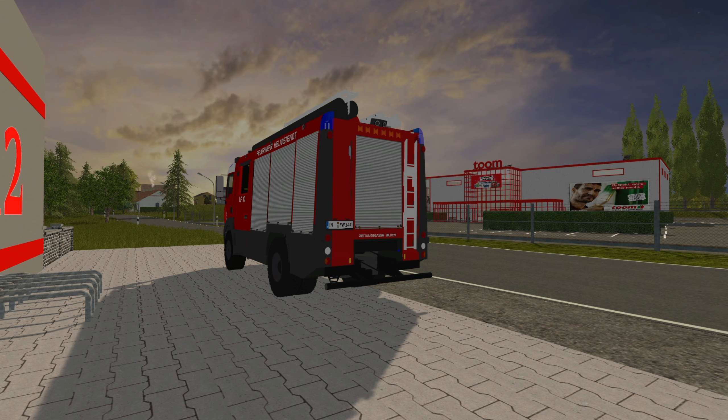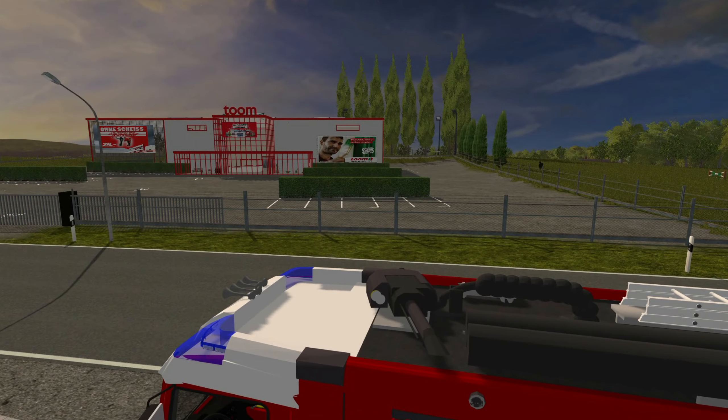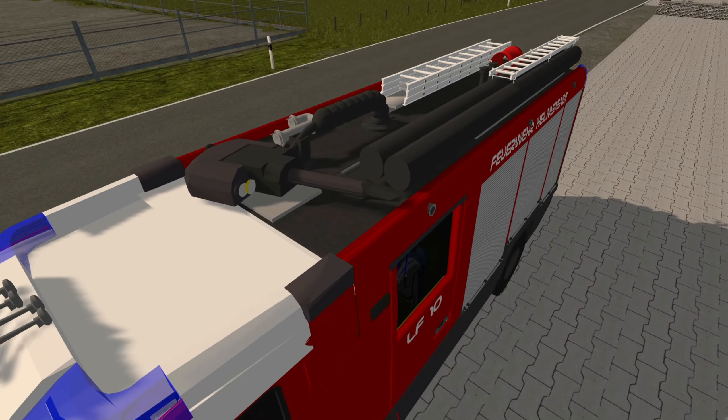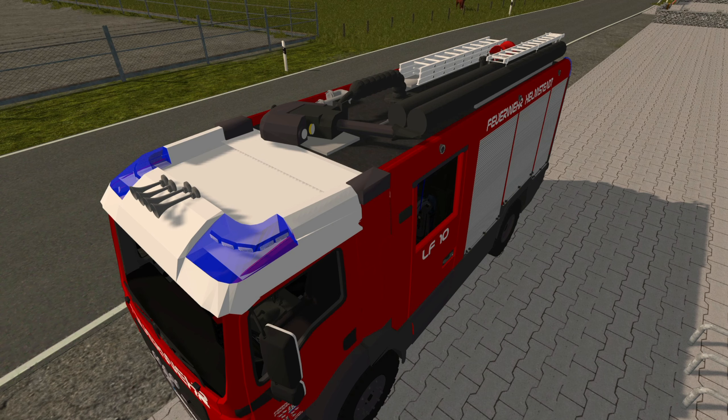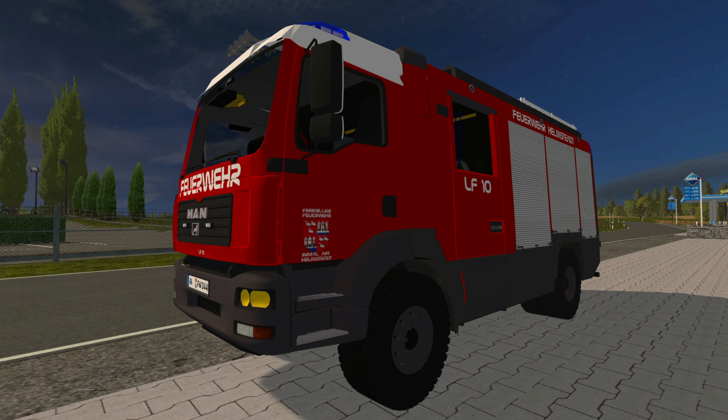Der Grund dafür: Wir brauchen ein größeres wasserführendes Fahrzeug. Der AT2 hat einen Wasserwerfer auf dem Dach, also so einen kleinen Monitor, den wir gut gebrauchen können. Wenn es nicht dieses Fahrzeug wird, wird es ein anderes werden – zum Beispiel ein TLF 4000, ein anderes HLF oder vielleicht ein anderes LF. Wir sind dabei, das Fahrzeug irgendwie unterzubringen.